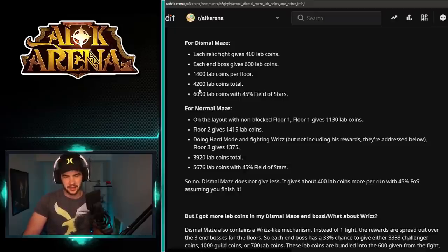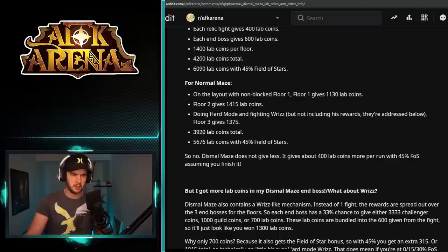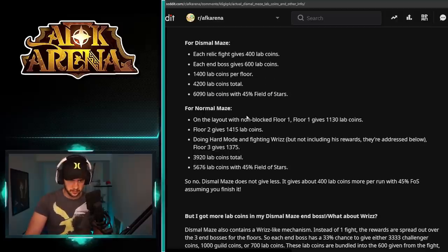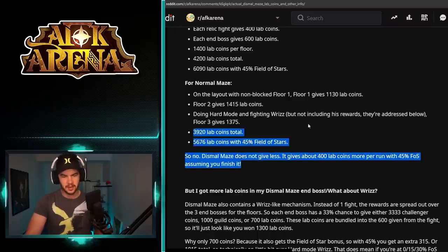With the 45 Field of Stars, the key figure is 6090 per run if you clear Dismal. He goes forward to say that because you unlock a Field of Stars in Chapter 26, you should have the 45 Field of Stars by the time you get there. For Normal Maze, his control total for lab coins is 5676, so Dismal gives about 400 more lab coins per run with a 45 Field of Stars.